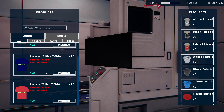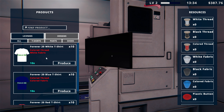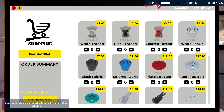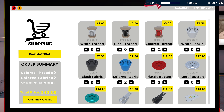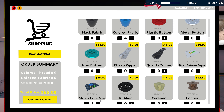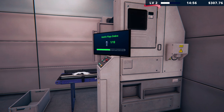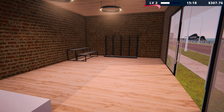We also got a wholesale order completed at the end of last episode. We got some money — we have $387 left over — but we need some colored fabric, colored thread, and some advanced pattern paper. We're going to pick up two of each of those, get some more stuff to sell. We obviously need to get another machine here at some point too and continue on with everything in our store.